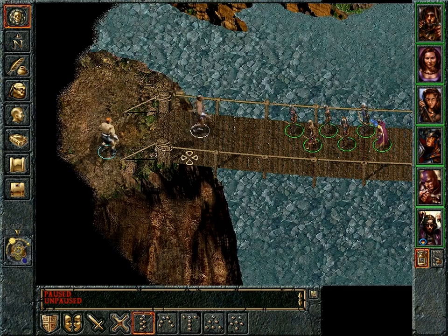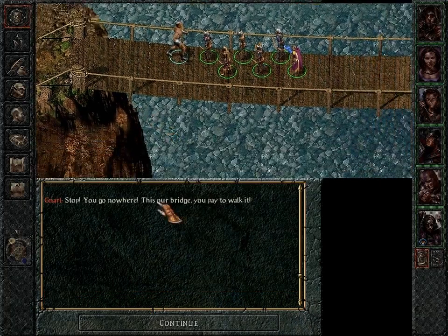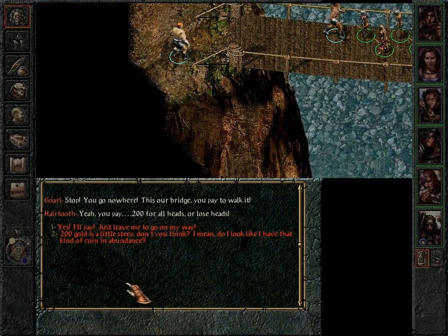There are two half-ogre guards. 'Stop, you go nowhere — this is our bridge, you pay to walk it. Yeah, you pay 200 gold for all heads, or lose heads.'